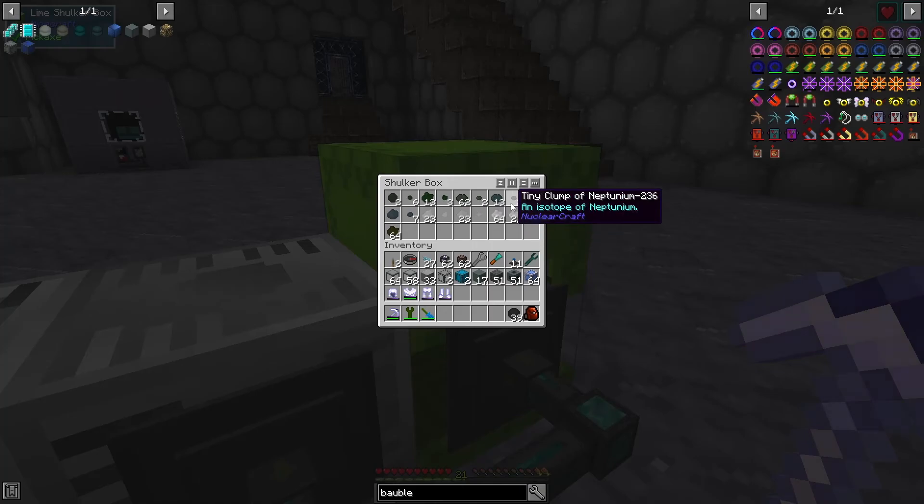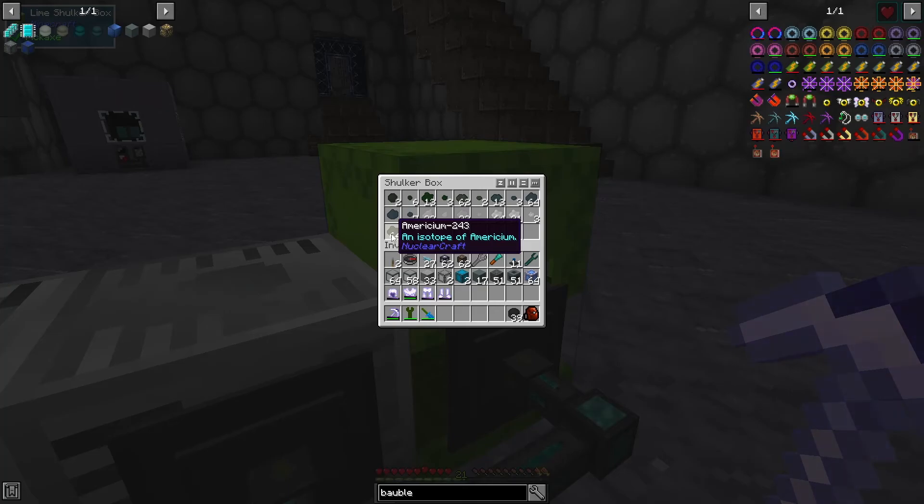We have a whole bunch of plutonium and a little bit of americium — or americaeum, I apologize — and neptunium and all sorts of good stuff.